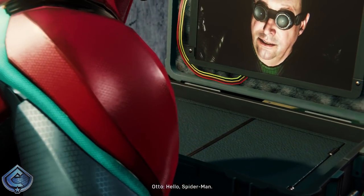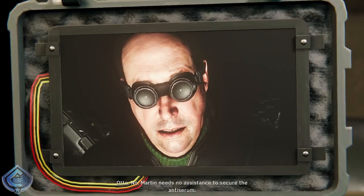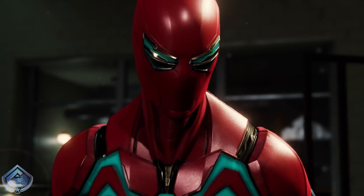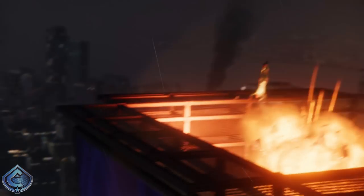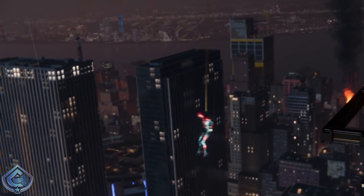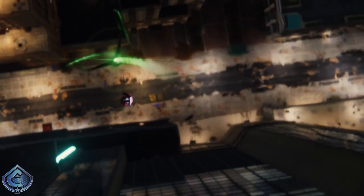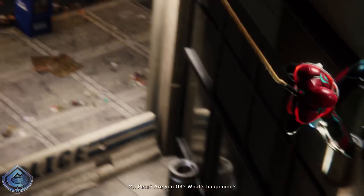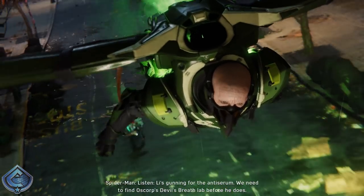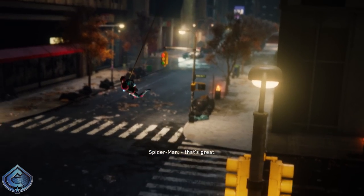Boom, we found it. Otto: 'Hello Spider-Man. We've never been properly introduced — I'm Otto Octavius. There is no Icarus. Martin Li needs no assistance to secure the anti-serum. Icarus was a ruse to get you into position.' Oh god. I work for a man like Octavius — backup plans are his backup plans. Are you okay, what's happening? We need to find Oscorp's Devil's Breath lab before Li gets there. MJ says she's checked every building permit in the city — if there's a record of the lab she'll find it.